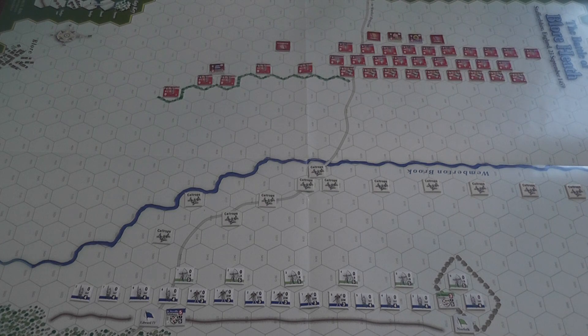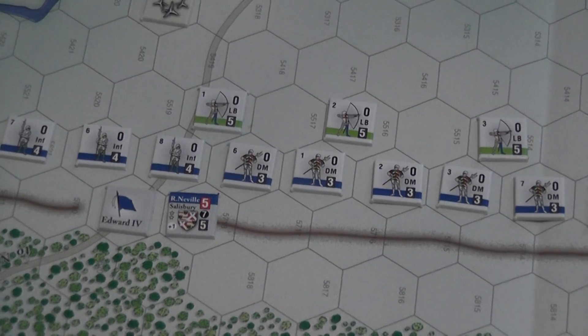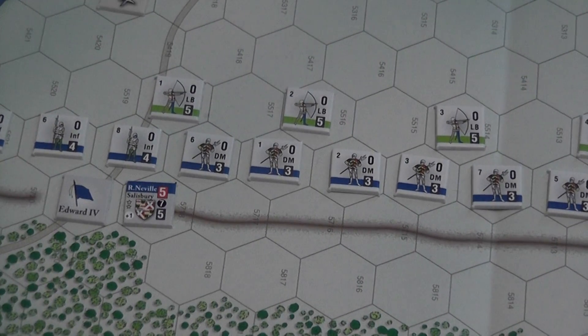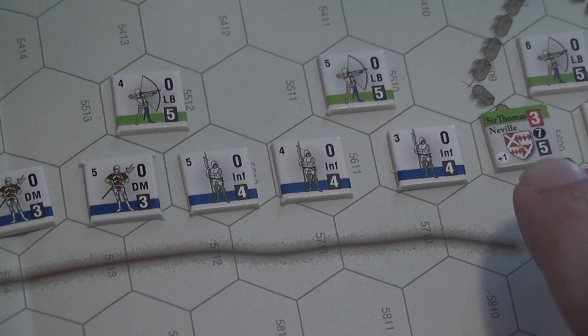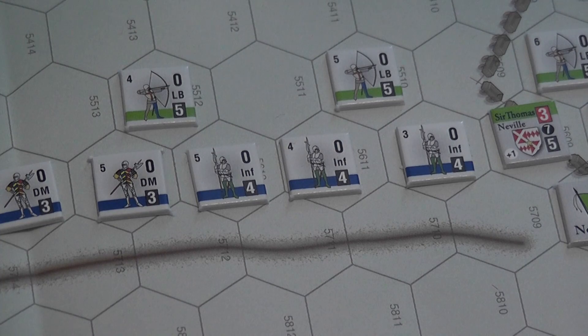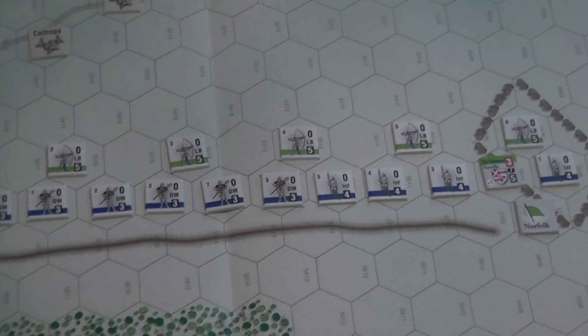When it is your turn to activate your army, you can choose one of several types of activations. You can choose to activate a battle — that is, you can choose to activate a group of soldiers commanded by a leader. Leaders are special pieces on the board. Leaders have a range printed on them — in this case it is seven — and units within command range of their leader get full activation, get to do all that they want, within certain restrictions. Units out of command have further restrictions. Leaders activate units in their battle, and then units can act — that is how a battle activation works.